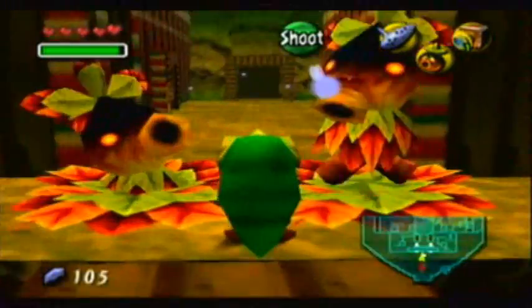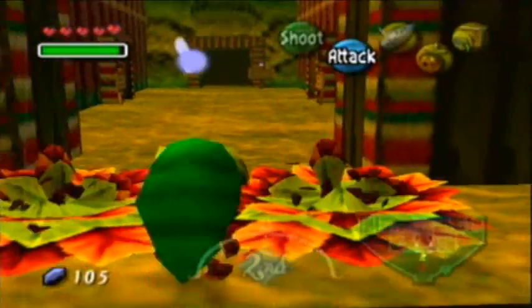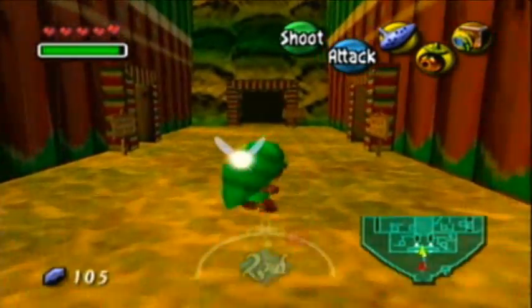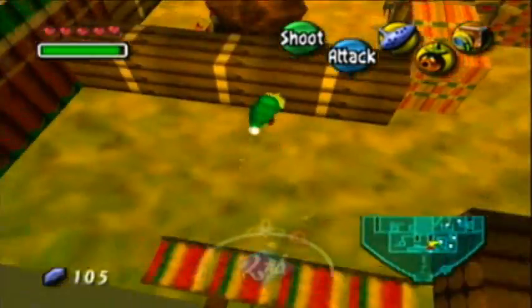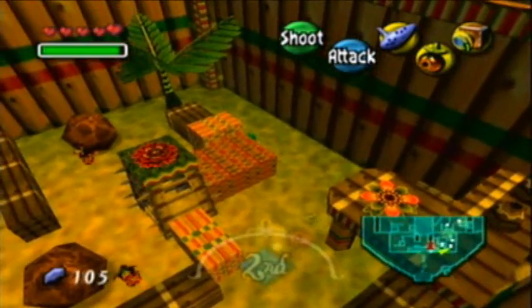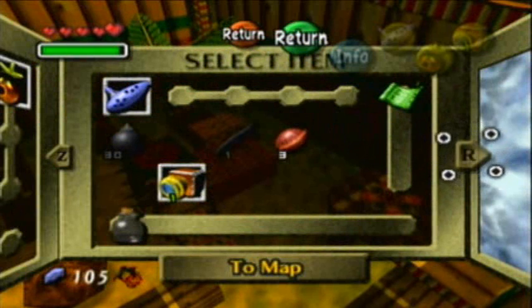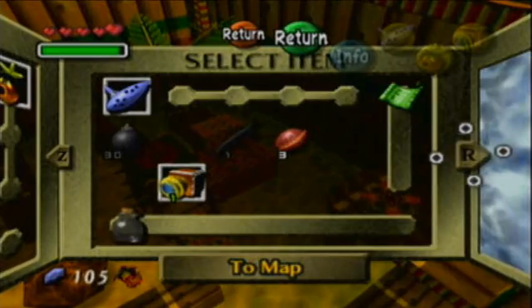We don't really have much time for another attempt at this stupid little maze sneaking part. It's kind of a throwback to Ocarina of Time, really — how you had to sneak past the guards in Hyrule Castle. But this one's a lot harder. So we're just going to leave it at that for this episode. Thank you everyone for watching. Until next time, this is Argon Matrix signing out. Thank you and good night.